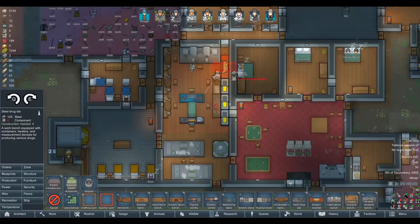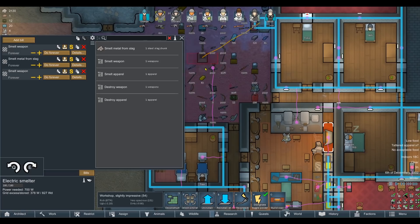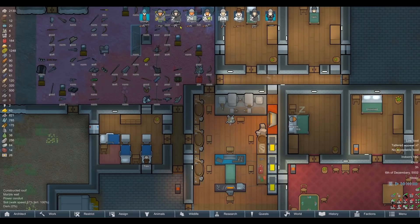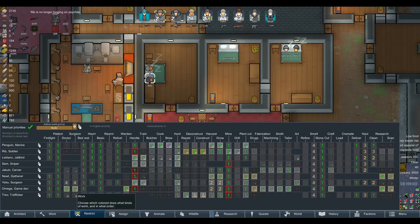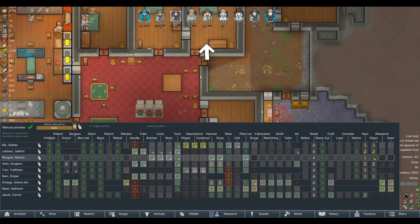Oh god, this workroom's getting a little bit small. We might have to start moving into the stock area, but the whole reason we built this was to avoid exactly that. Maybe we can remove some stone cutting tables, or maybe the smeltery could go in here since that's not affected by work cabinets. Let's move that in here and get the slag shifted. Rib, you've been on mental break for a very long time.